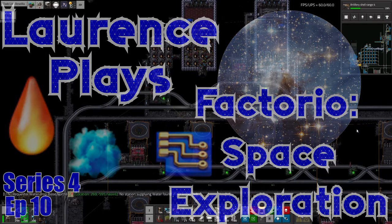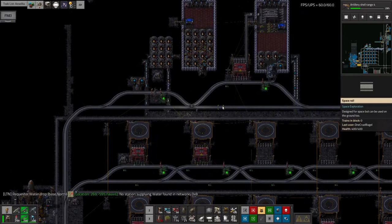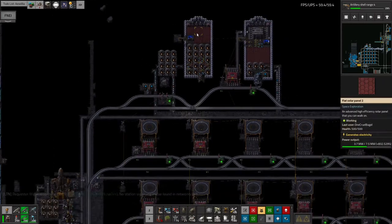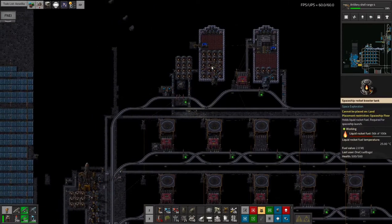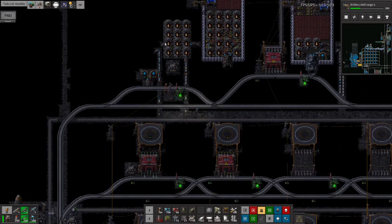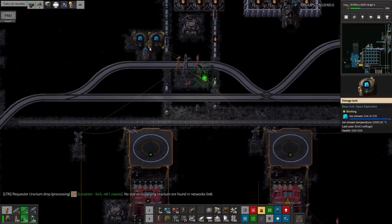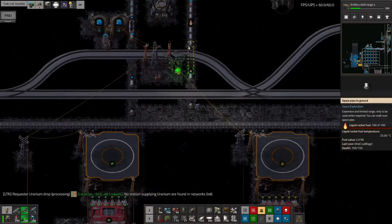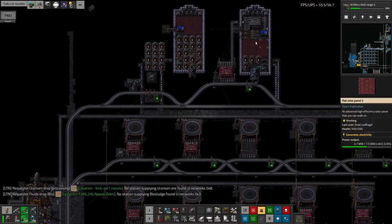Hello everyone and welcome back to Lawrence Plays Factorio Space Exploration. I'm back up in space again, and this is more or less where we got to at the end of the last episode. We've got my rocket, my spaceship here that comes in from Assalia with all the rocket fuel in it. That gets pumped out into these tanks here. I've also got a supply of ion stream, which is coming in by train from the energy science area where it's all being made. In theory we then have lots of both ion stream and rocket fuel available here, which we can then pass along to keep the spaceships refueled.